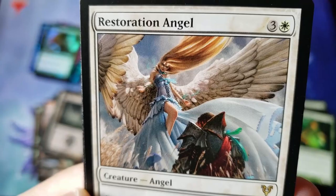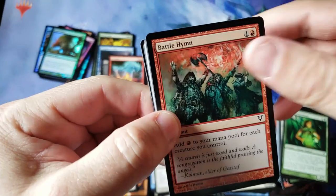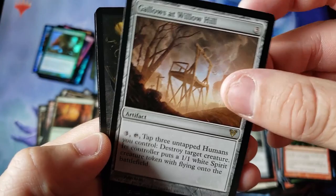Finally — a Restoration Angel with those giant beautiful wings! Look at that gorgeous long hair. Oh my goodness — we finally got a Restoration Angel at the close there. Sounds like there's a lot of good angels we did not get in this video. Definitely a very strange twist on the opening. And Gallows at Willow Hill.